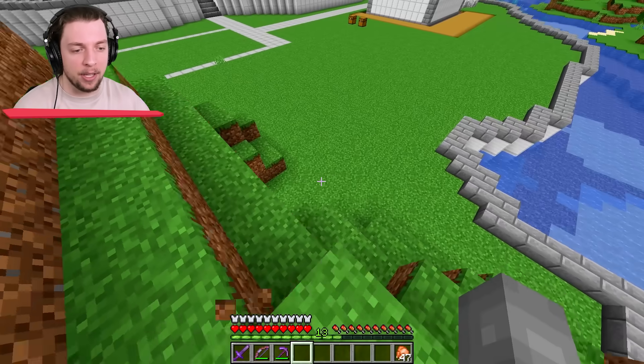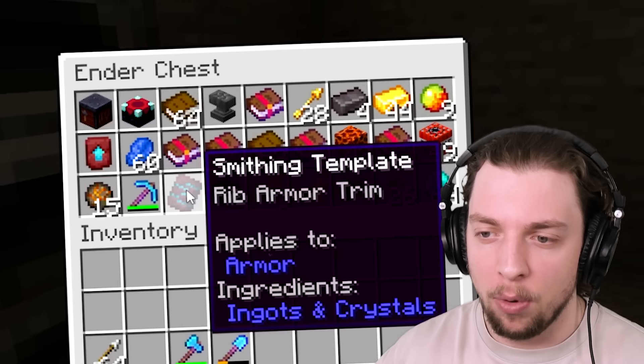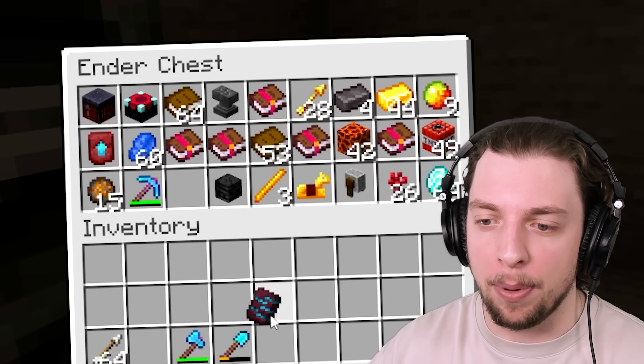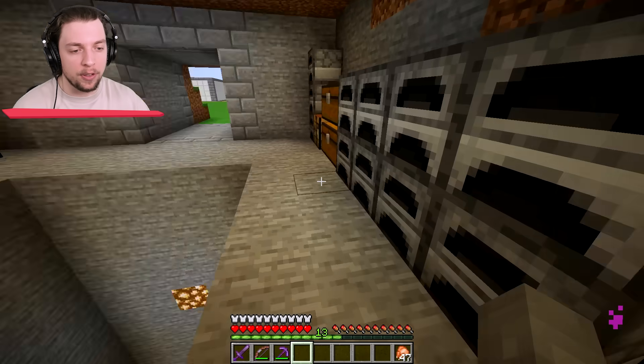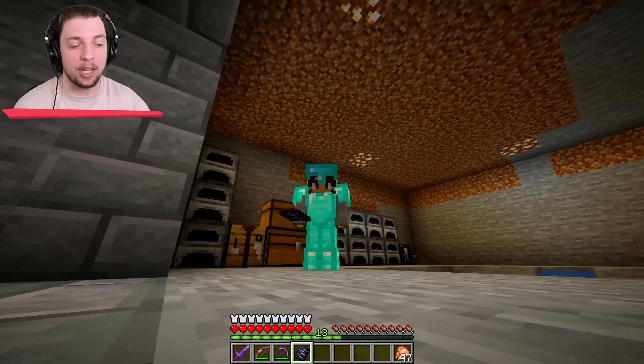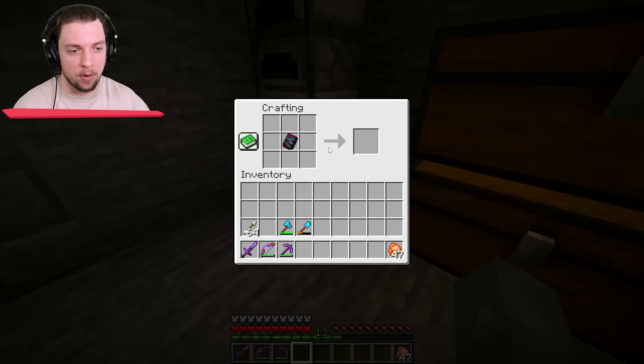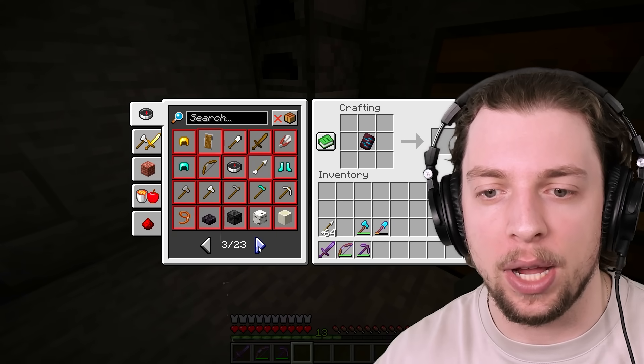It is upgrade armor time. We were adventuring previously and one of these things dropped — the rib armor trim. I haven't really used them that much, but I know that we could use it to make our armor look even better. But we do need to multiply it first, which I also don't really know how to do, but we're going to learn.